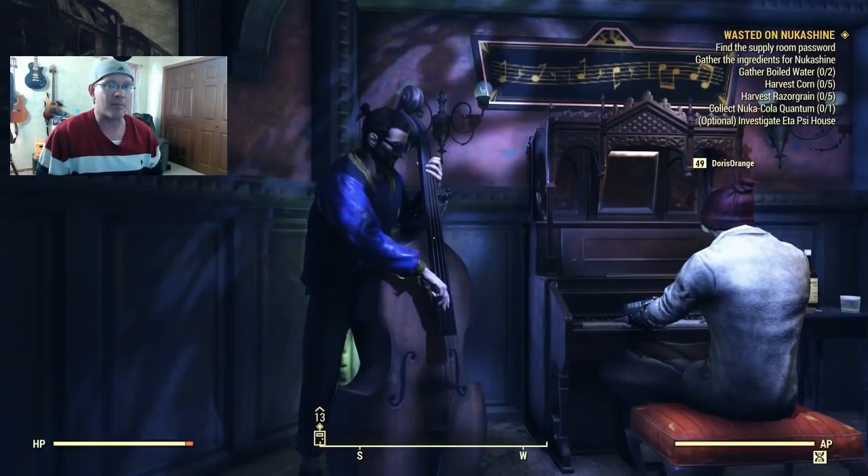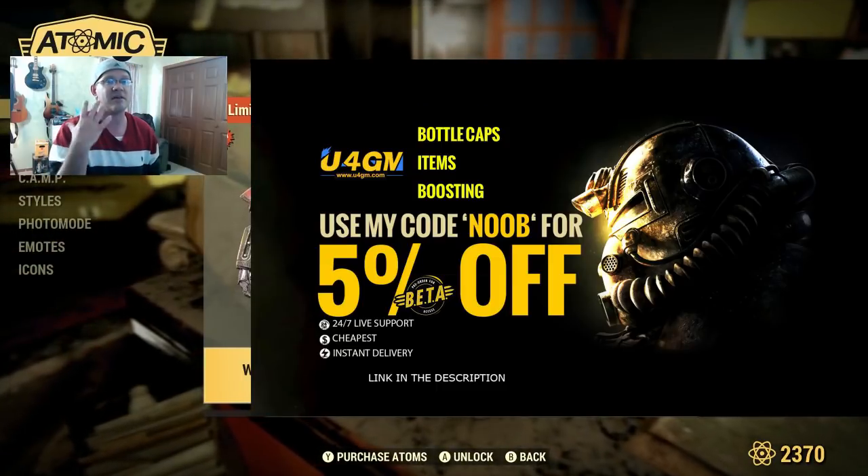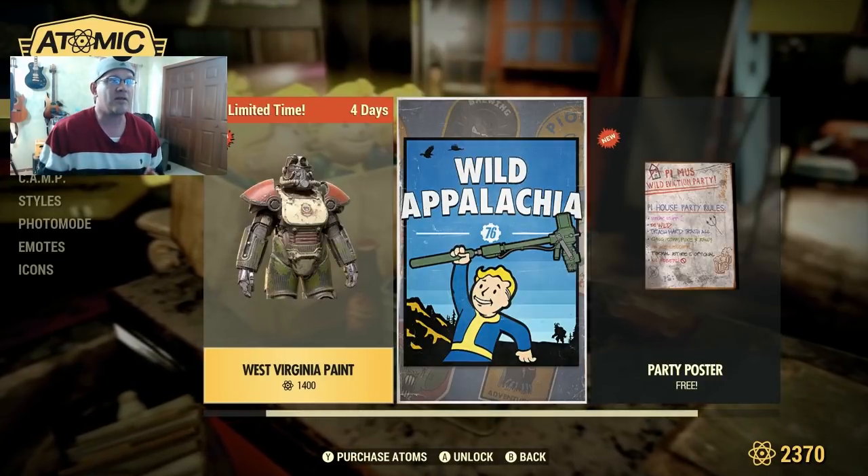What's going on vault dwellers, it's Top Ranking Noob and I'm back with another helpful Fallout 76 video. It's March 13th and Wild Appalachia is finally released - a day late and a dollar short, but it's pretty exciting. If you want to check out some cool Fallout 76 gear, head over to U4GM - I'll put their link in the description along with a coupon code saving you five percent.